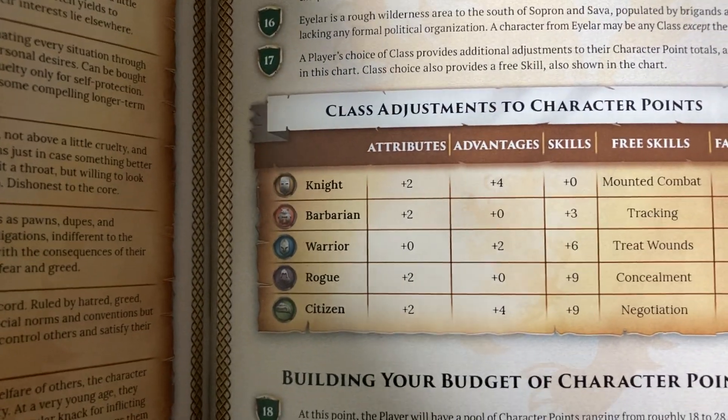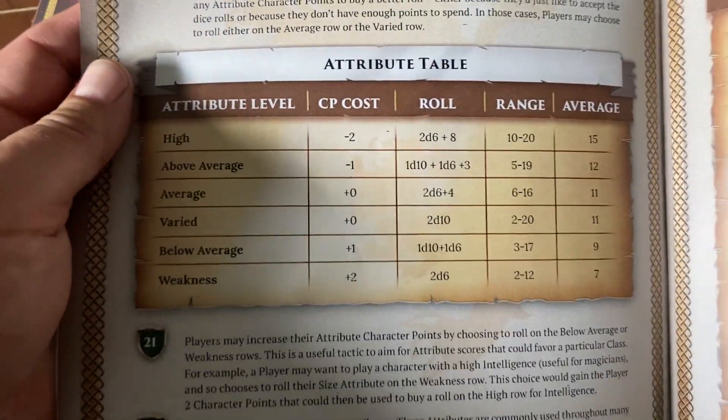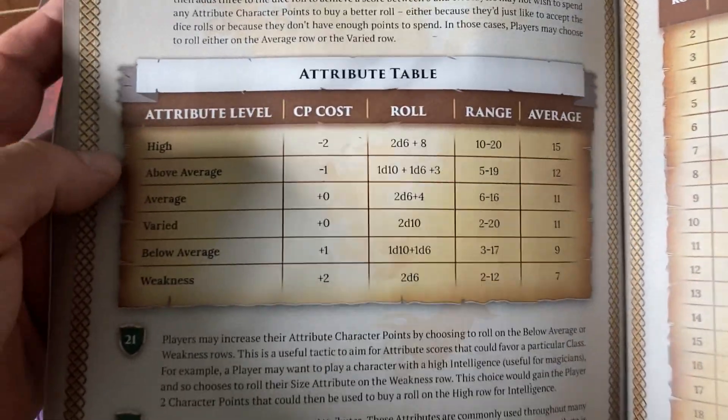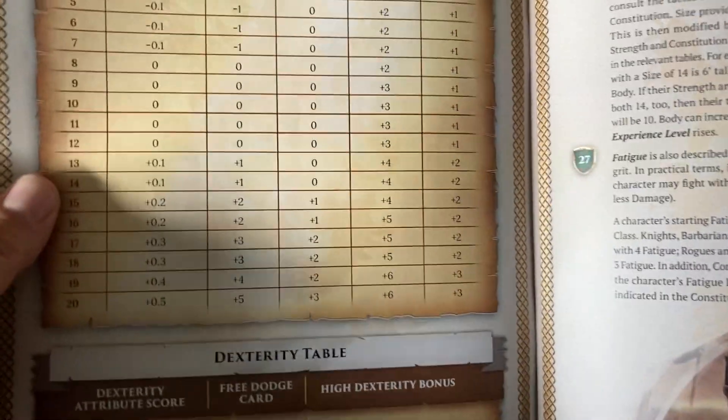There are some adjustments based off the class you pick. These are the Havoc classes: Knight, Barbarian, Warrior, Rogue, Season. Cool different methods to choose your role and so forth. One of these days I'll put up a video of rolling up characters so you can see what it's like.